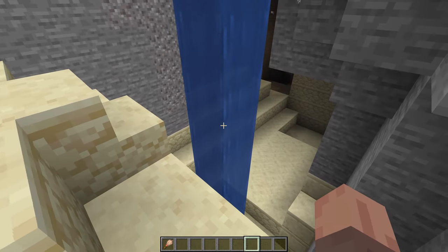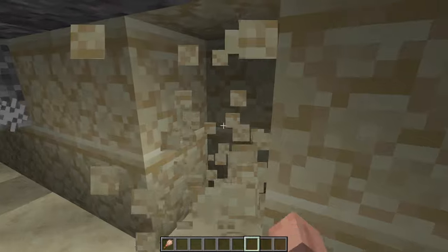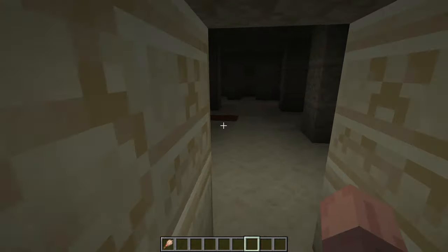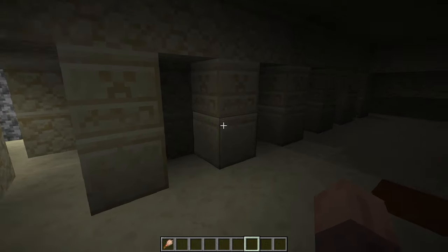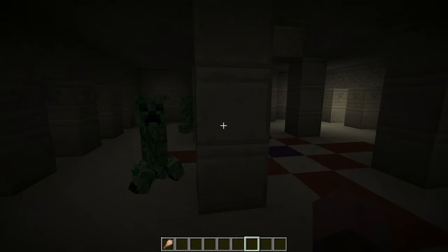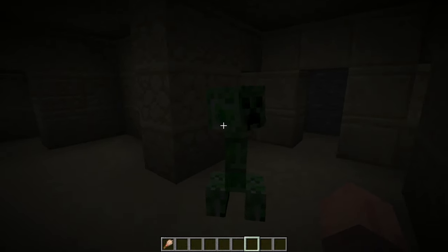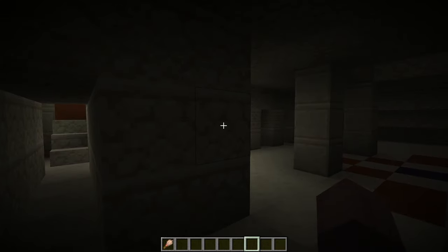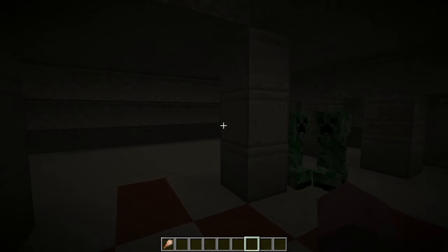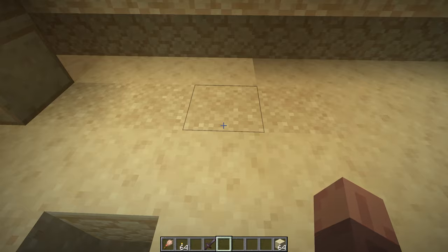I've found a desert pyramid at the bottom of this ravine — a really weird spawn location, but we are on the lookout for the new archaeology update features, specifically suspicious sand. Suspicious sand is going to spawn inside desert pyramids and also desert wells, and you'll notice I have the brush tool in my inventory hotbar. This is the archaeology update. I really wanted archaeology to come to Minecraft in the 1.20 update and it has come, though it's not quite what I was expecting — I really thought it could be a lot more, but they can still do a lot with it later on. Currently what we're looking at is suspicious sand in desert pyramids.